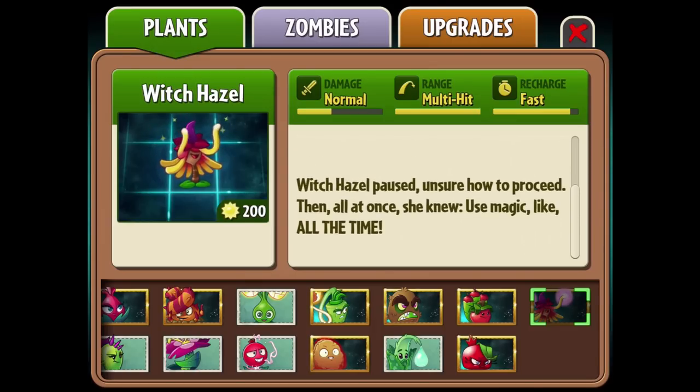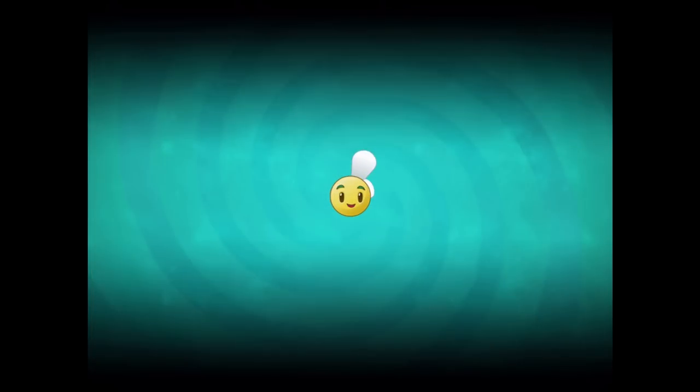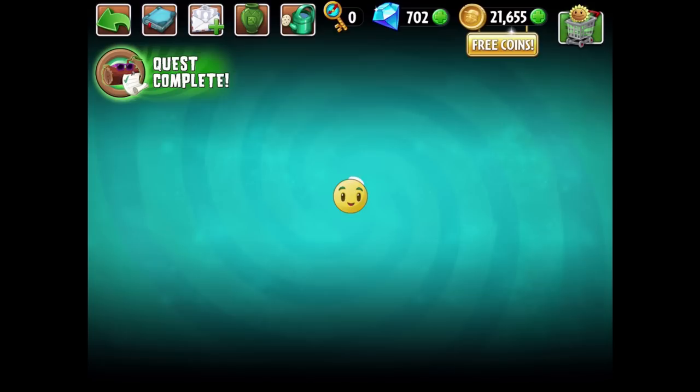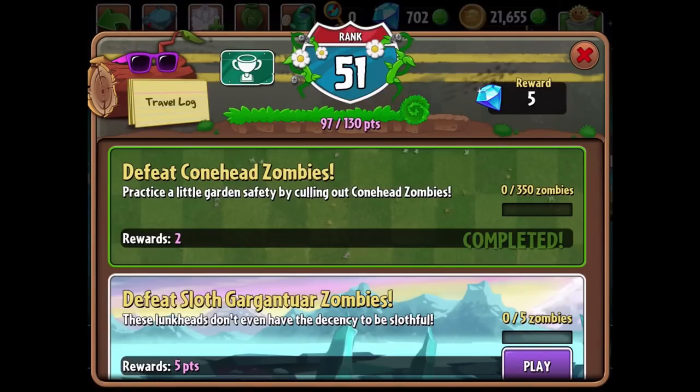This is really intriguing because I've never thought to have a premium plant — or any plant — do something like this: turn zombies into a plant. That's such a cool concept. She transforms zombies into puff shrooms, and I hear that the super plant food version transforms into toadstools. This is part of the brand new Lawn of Doom event. I hear that several different premium plants are back, including the ghost pepper and the jack-o'-lantern.